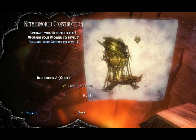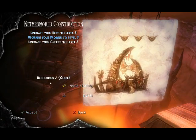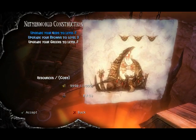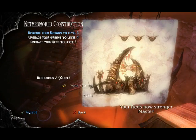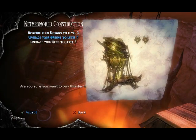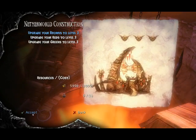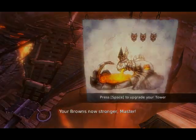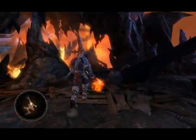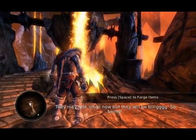Green upgrade to level 2. They're at level 3 already? Let's get them higher — 'Your red's now stronger, master!' Doing this gets them nice and sturdy. 'Your brown's now stronger, master!' The browns will naturally start out with better gear. It would be great — 'They may look small now, but they will be big! So big!'